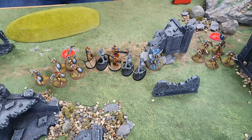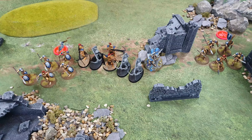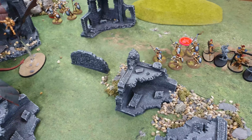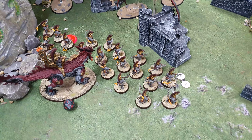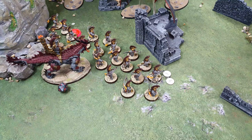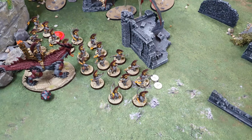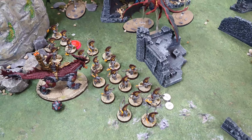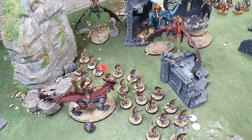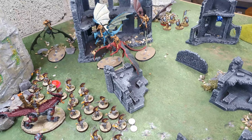Rick moved everyone up slightly, very aware that if I go second in turn three I could burn one of his objectives. The dragons moved up within nine inches of my Hearthguard Berserkers, so I spent a Command Point to redeploy them — rolled a six inch redeploy — moving them to block off the Magmadroth and form some line of defense.